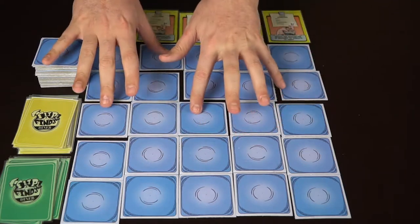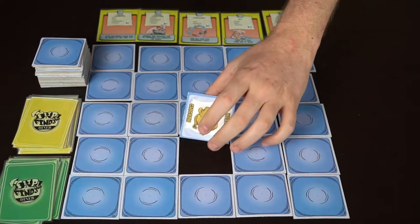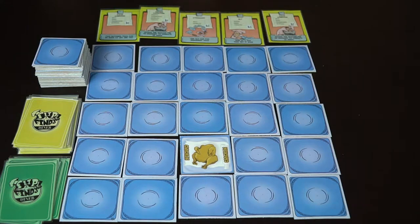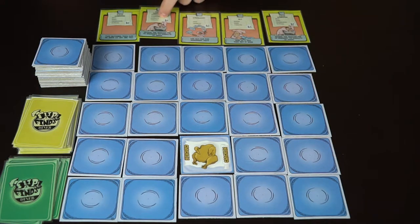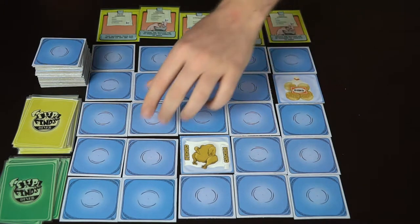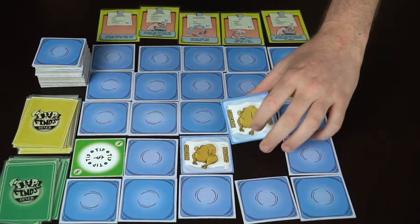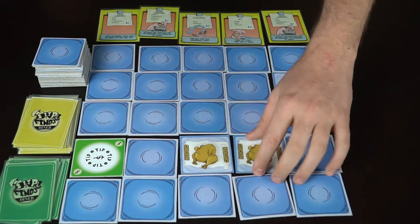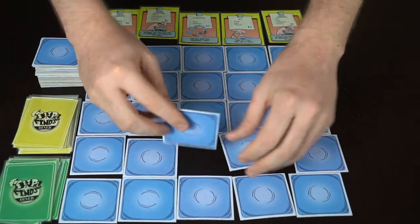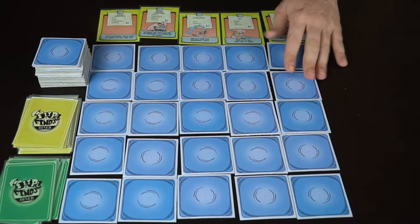The next player now knows where some tiles are and can start elsewhere on the board. He might look for peppers. He gets chicken, which is good for chicken cacciatore — that needs mushrooms, noodle, and tomato. But he flips buns instead. He looks around other parts of the board and gets two chickens, a tip, and a bun. He couldn't complete anything, so he doesn't collect a card.